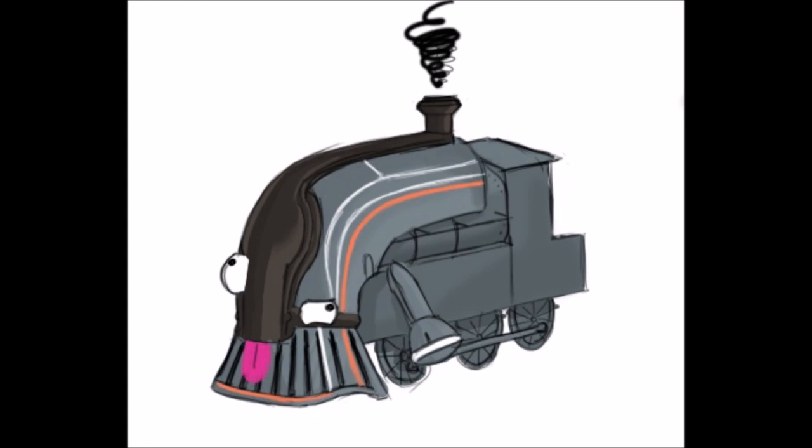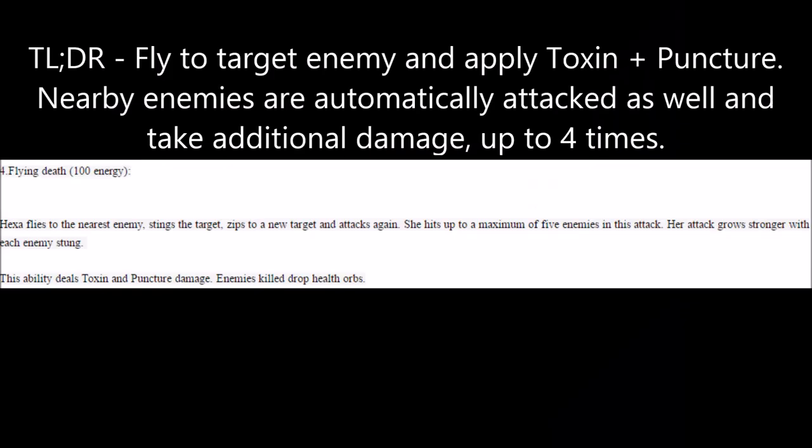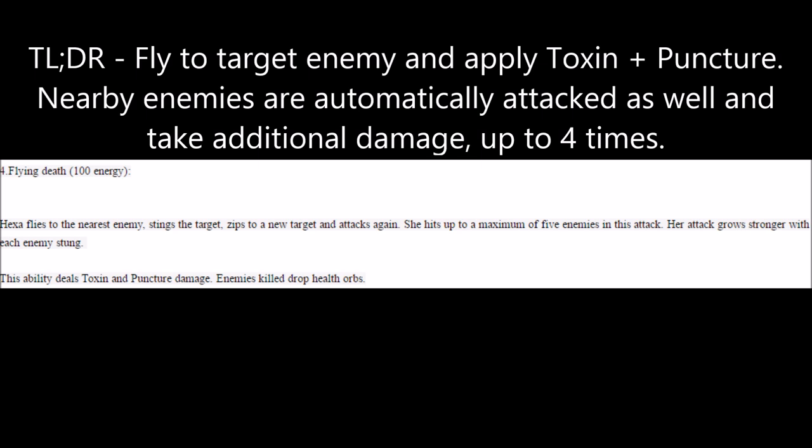Hexa's fourth Huntress ability is Flying Death. Upon activation, Hexa flies to the target enemy and attacks them with her Stinger, then flies to the next nearby enemy and stings them as well. Hexa can sting up to 5 total enemies with Flying Death, and each successive sting deals more damage than the last. The Stinger deals Toxin and Puncture damage, and enemies killed by the Stinger drop health orbs. Flying Death can be seen as a miniature version of Ash's Bladestorm, except it deals elemental damage and can heal via dropped health orbs.